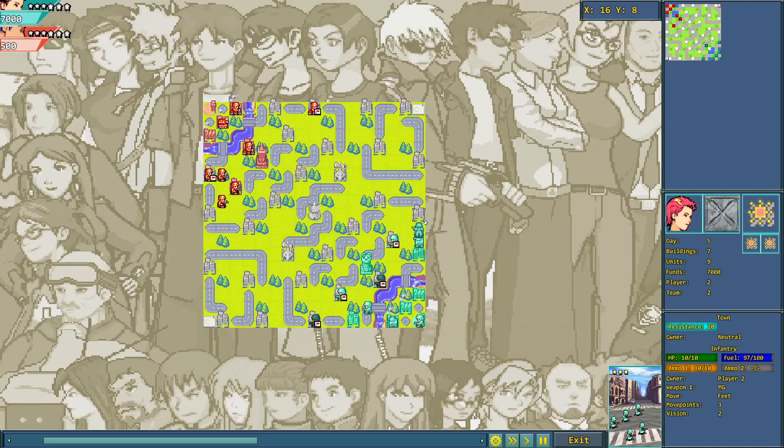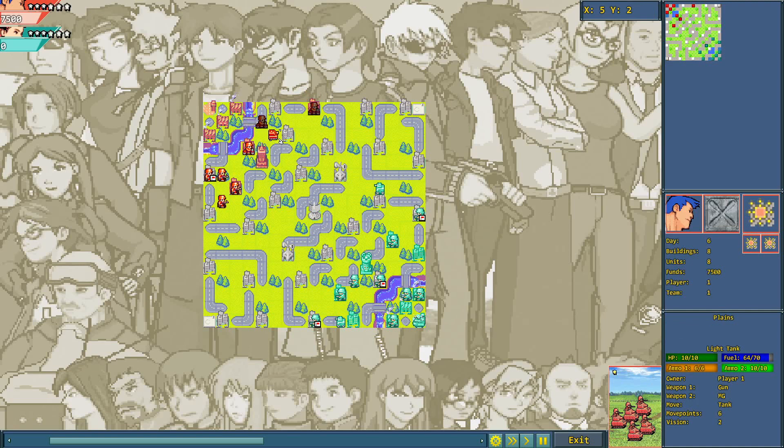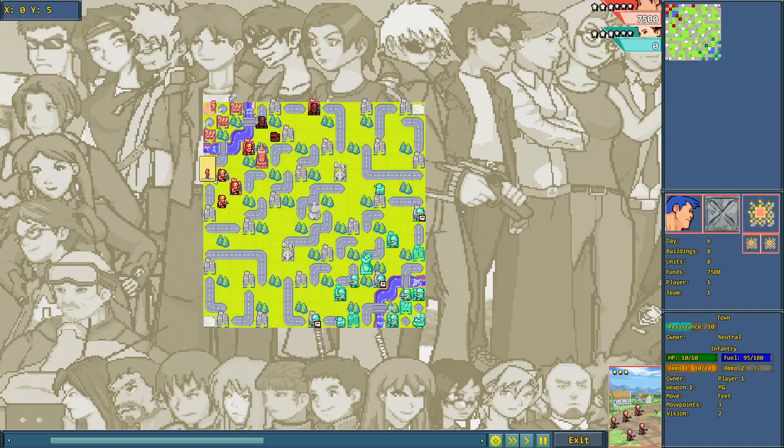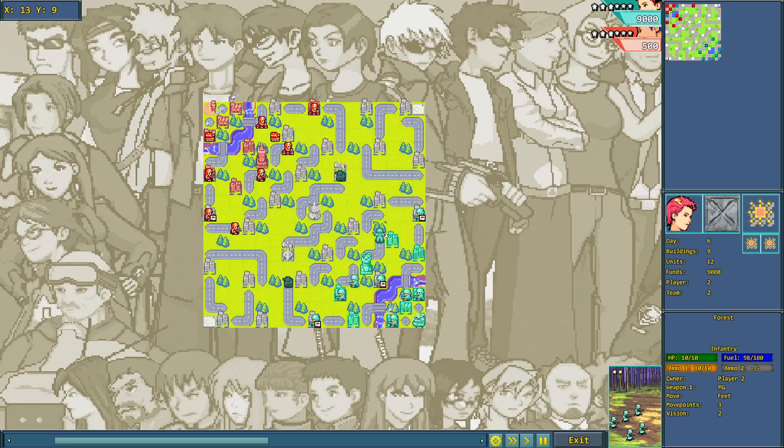Day five for Jess, she continues her push out in all directions, starting off with the cap behind her HQ, then begins pushing out with the recons. She has one just outside her base to the south and the second one is already almost up to the mid. Lone Wolf takes his tank and starts pushing it into the mid on the top side of the map, with infantry and bikes moving out to gain access to the structures there.